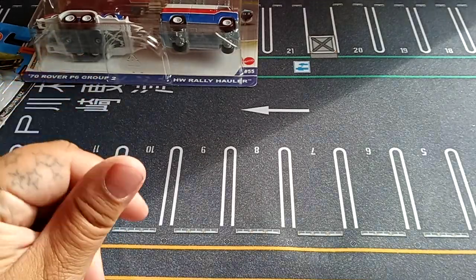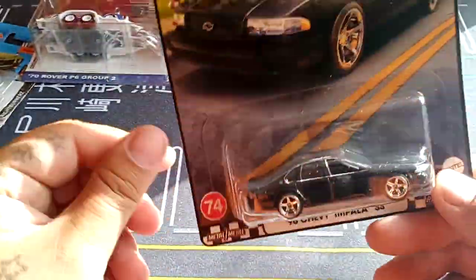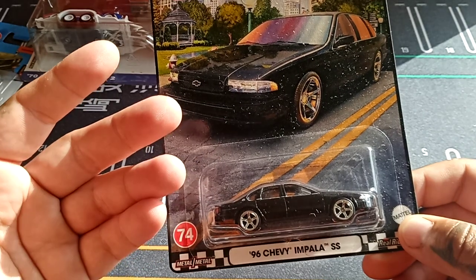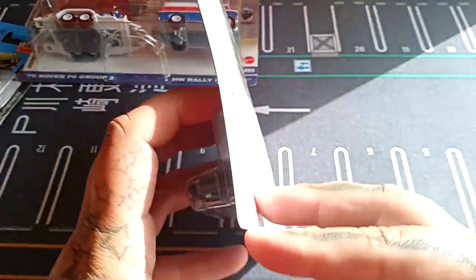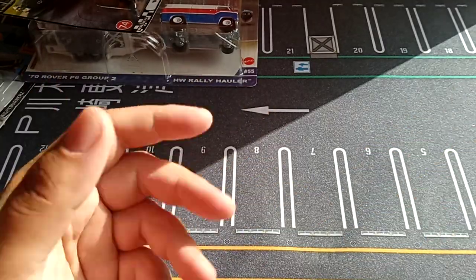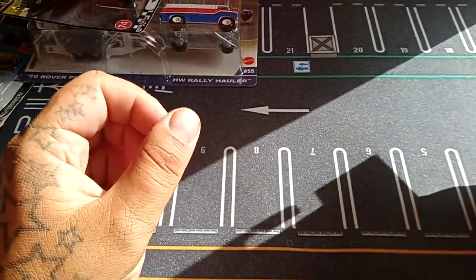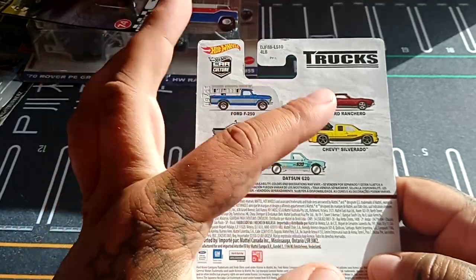From Hot Wheels we also have the 96 Chevy Impala SS from the Boulevard series. I already opened the other cars from this series — I don't know why I didn't open this with those when I was doing the T1 bus and Dodge van. I have my own sorting system for what I'm going to be opening. From the trucks set I'd like to get all of these.